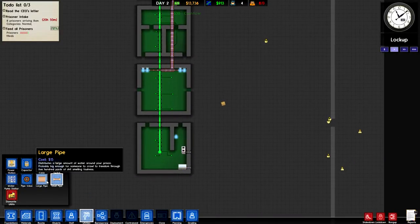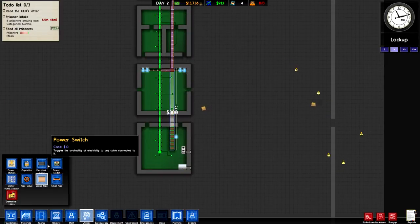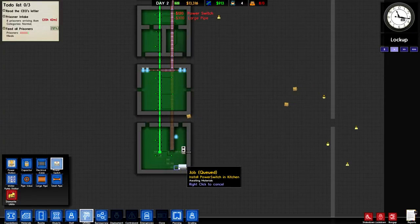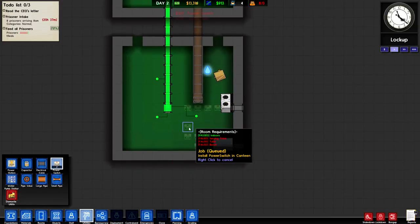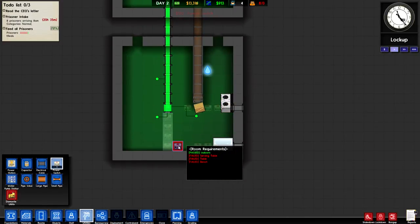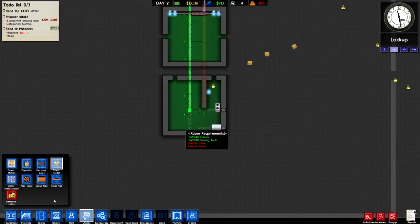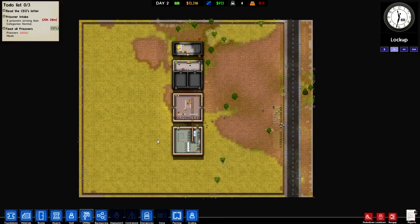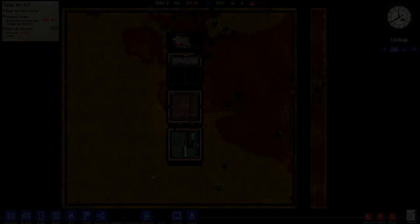Now we should probably continue this large pipe down here and this electrical wiring down here. Sweet, okay, there we go. We're already at 20 minutes — wow, doesn't feel like I've done much, but I think I've done all this. I will see you guys next time for some more Prison Architect. Have a good day!